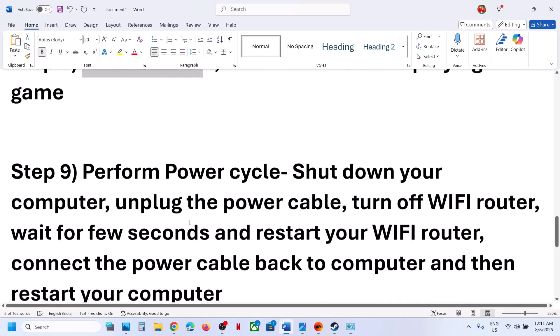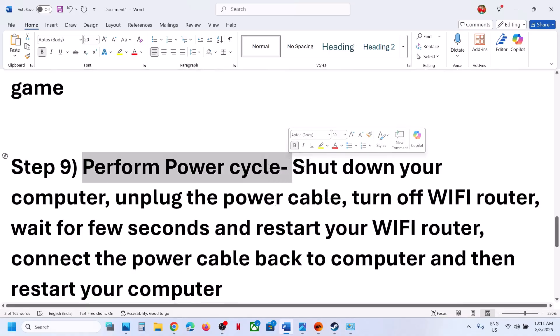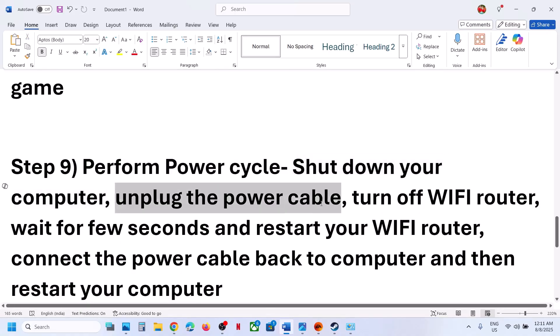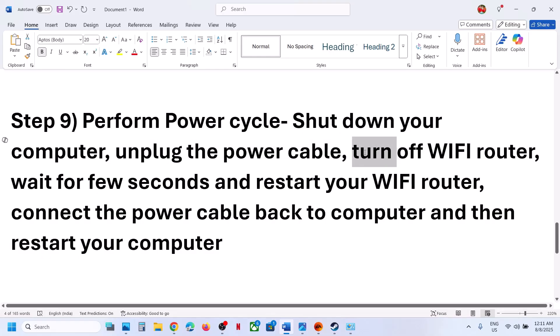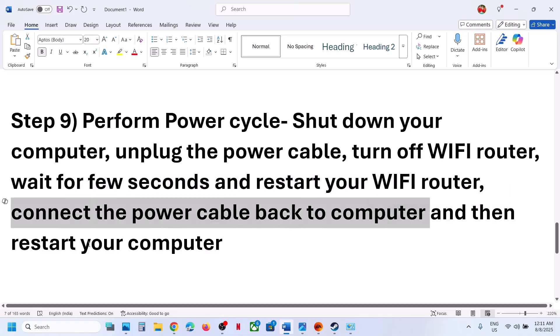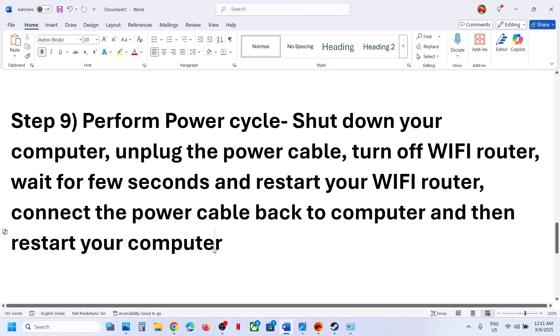If still not working, the next step is to perform a power cycle. Shut down your computer, unplug the power cable, and turn off your Wi-Fi router. Wait a few seconds, then restart the Wi-Fi router, plug the power cable back into the computer, restart your computer, and check.